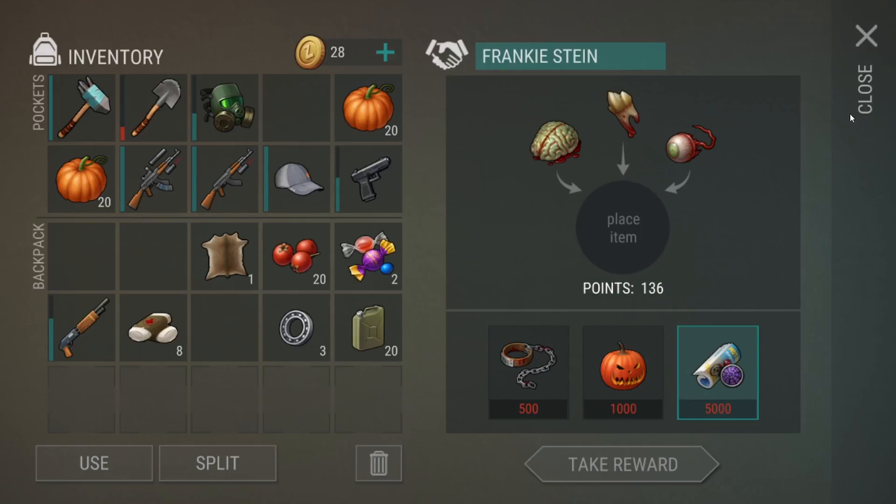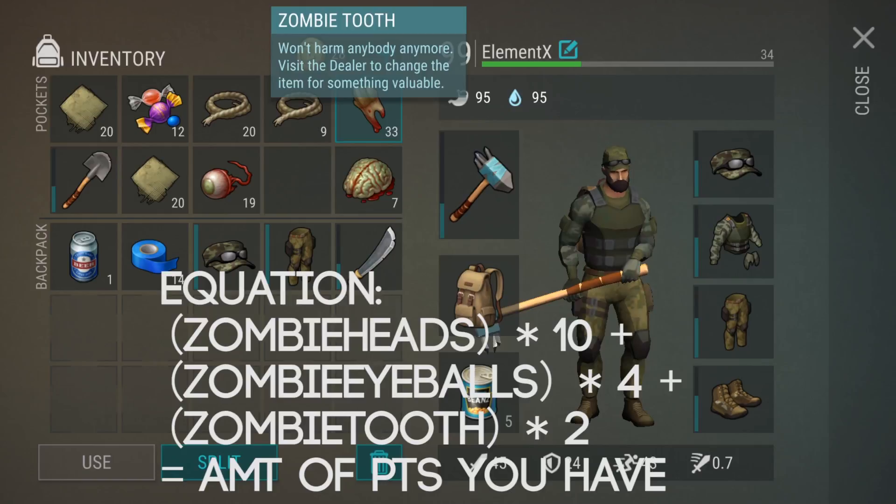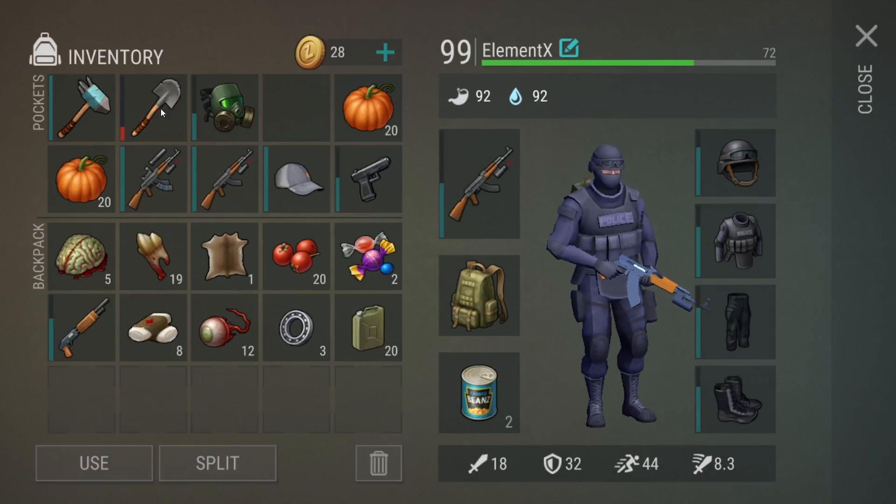For each item: the zombie brain is worth 10 points, the zombie eyeballs are worth 4 points, the zombie tooth is worth 2 points, and the candy is about 15 health.